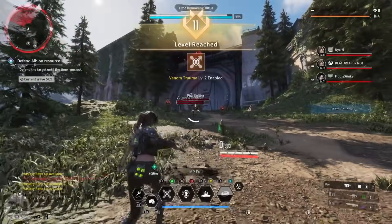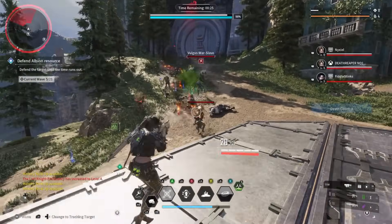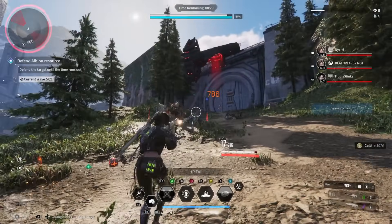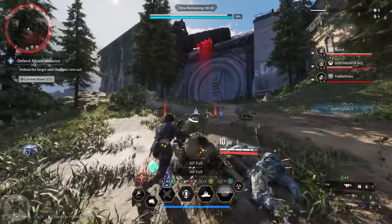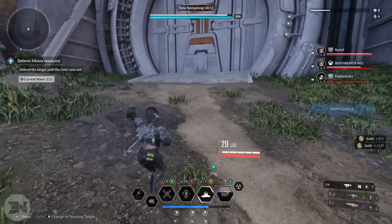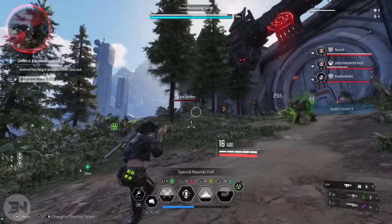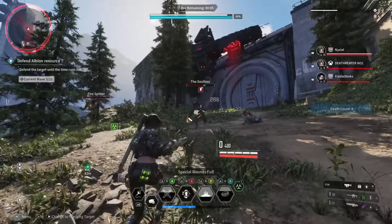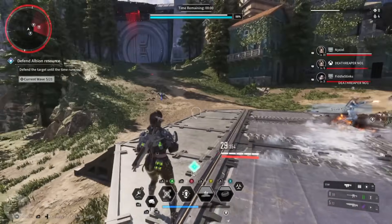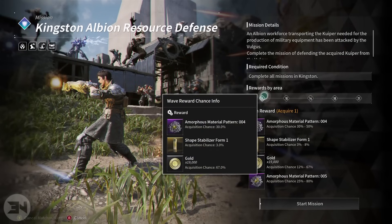You also get a lot of gold rewards. Once you get to wave 7 you get 19,000 gold; wave 10 is 50,000 gold; 110,000 at wave 14; 480,000 at wave 18; and 700,000 coins at wave 21. A lot of characters cost somewhere between 500,000 and 900,000 gold to research, so this is a very easy way to spike out some gold to get your descendant whenever you need to research them.